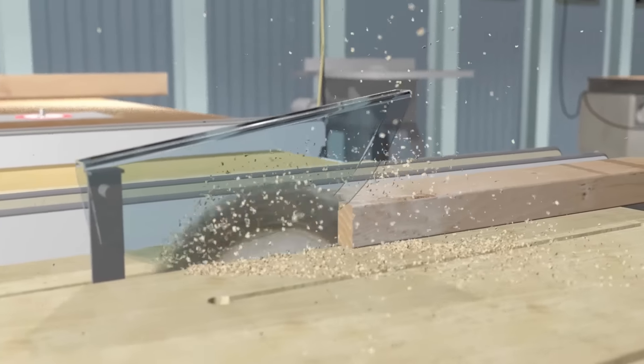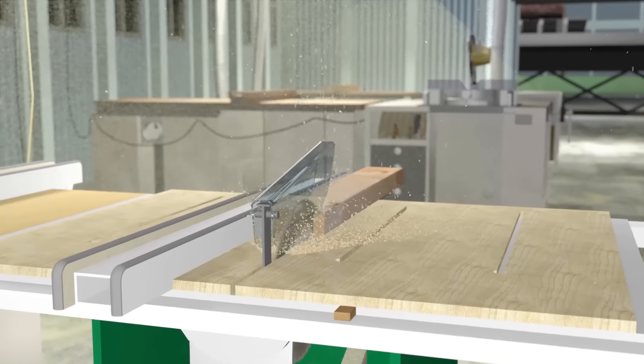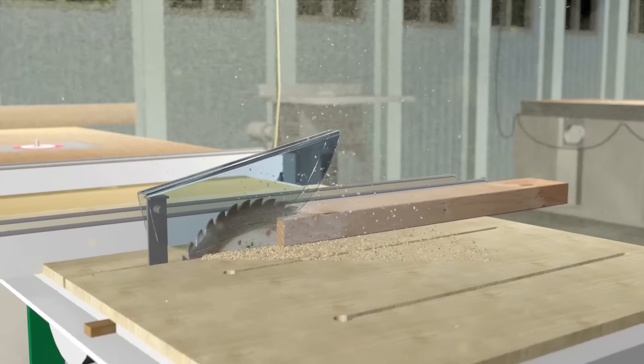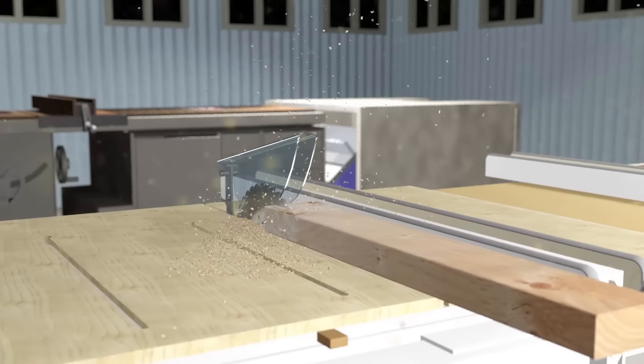Wood dust is a byproduct of all types of wood manufacturing and can range in size from large chips to very fine dust. Regardless of its size, all wood dust is potentially combustible. But it's the fine wood dust that can become an explosive hazard.